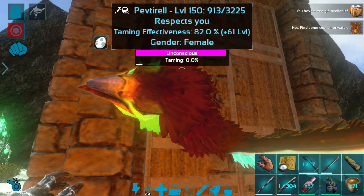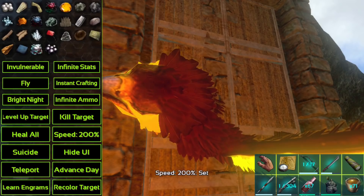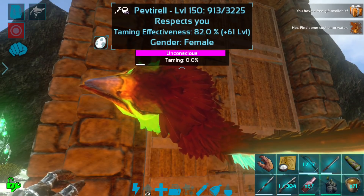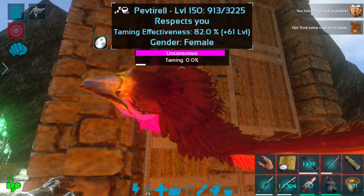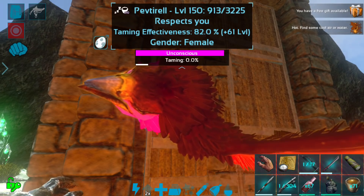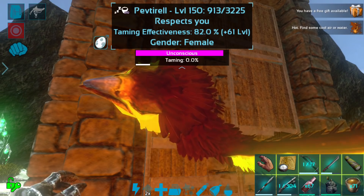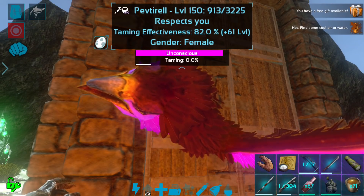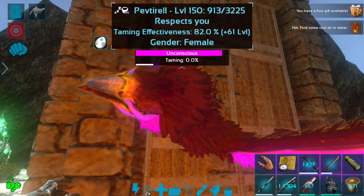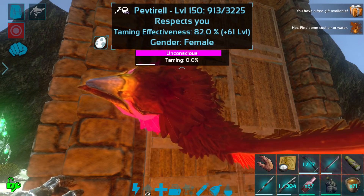Taming effectiveness is only 82% — I think I accidentally hit her when she went down. That's okay, I'm still excited to have an eerie griffin and I will have more than one in the future. I'm going to speed up time — I don't normally do this but griffin taming takes a very long time. I probably should have used a 40x balm, but the 10x and the griffin kibble should still make it go relatively quickly.